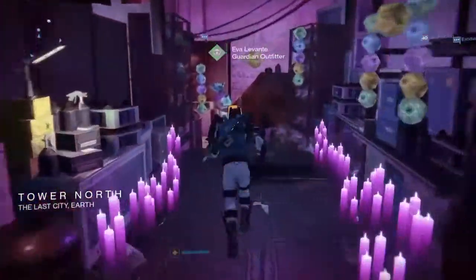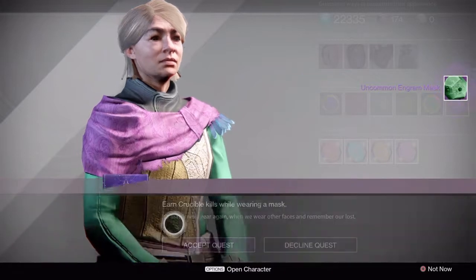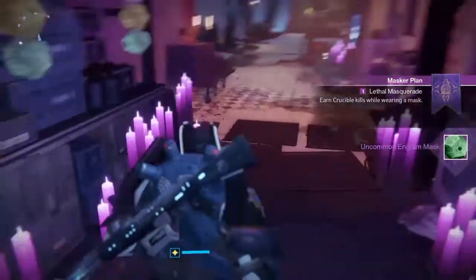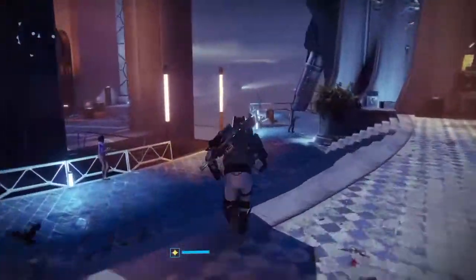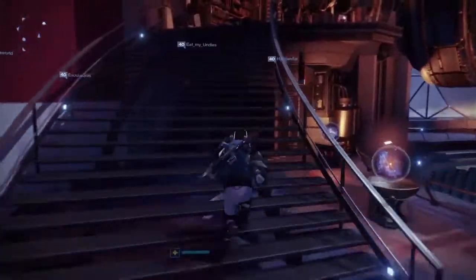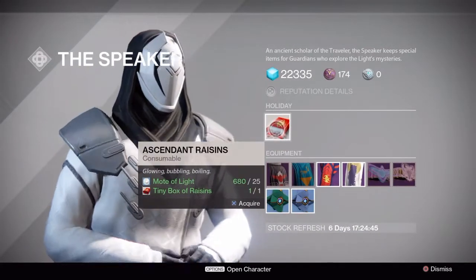What's going on guys, Afflicted Gamer here back in another Destiny video. So Festival of the Lost is here once again and this time we have a couple of cool hidden little secrets in between the quest lines and the usual stuff. One is to get the shader Super Black, which is actually super cool — you're going to see it on screen now.